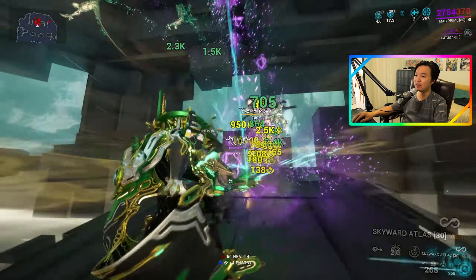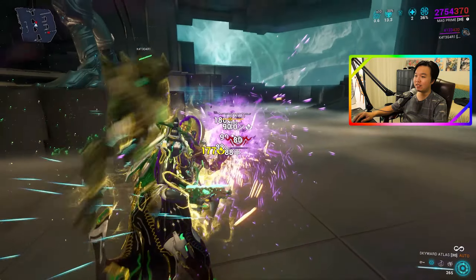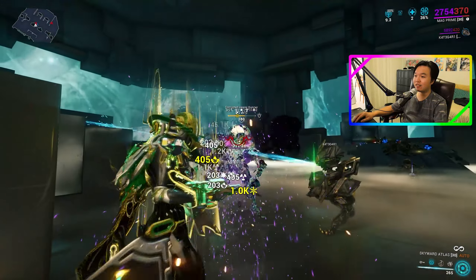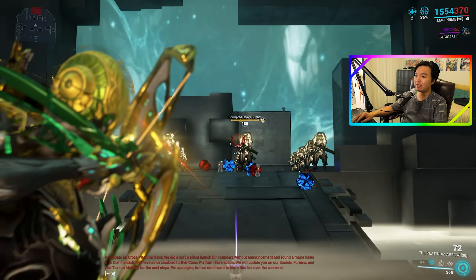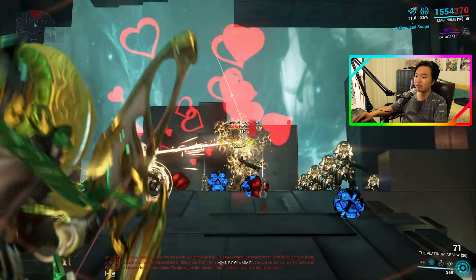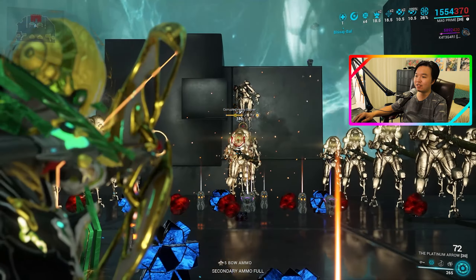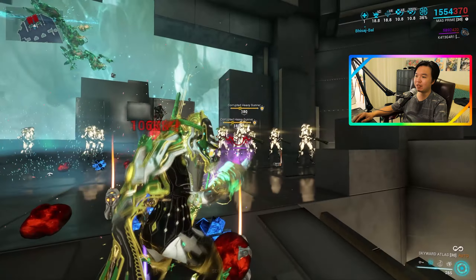I've built my Skyward Atlas to just really pump out the status effects on enemies. Notice how we have a lot of status effects here. This is going to become really important in a second, because of course we are using this in tandem with something like the Paris Prime. Naturally, Paris Prime against these enemies does take a little bit of time — even with Incarnon Mode, it will take a little bit of time.